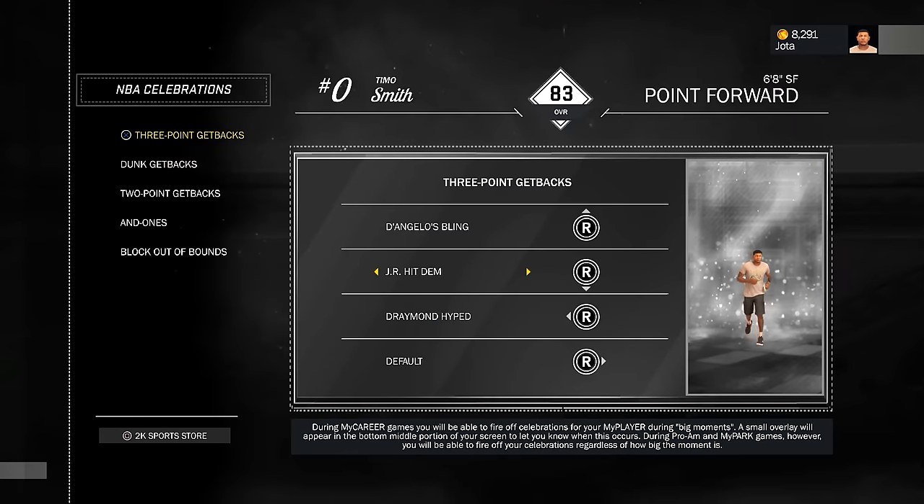Estou aqui nas minhas animações. Minhas animações de 3 pontos — estou com aquela do D'Angelo. Comprei essa aqui do J.R. Smith também. E essa aqui é do Draymond Green, que serve para qualquer coisa. Na enterrada, coloquei aquela do Draymond Green e aquela do D'Angelo. Dois pontos: deixei só a do D'Angelo, que eu não vou usar muito. End 1, a do Draymond Green. E o Block também ficou com a do D'Angelo e a do Draymond Green. Por enquanto são essas que eu vou utilizar.